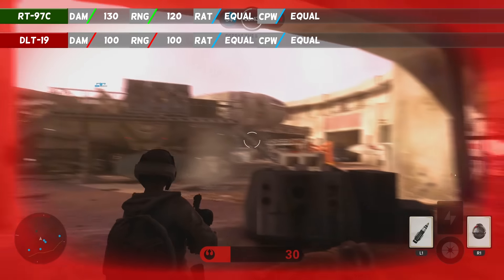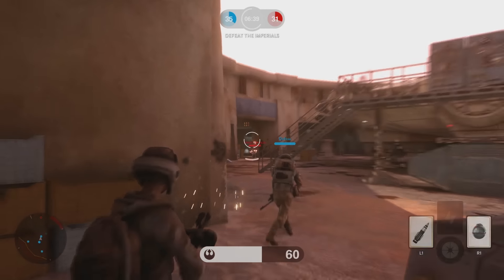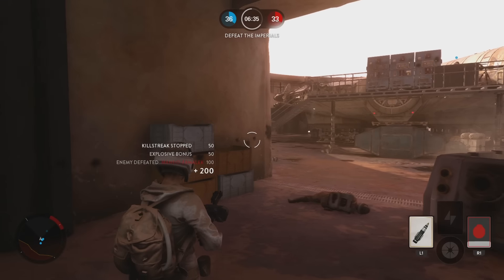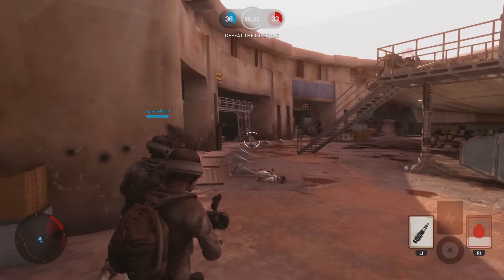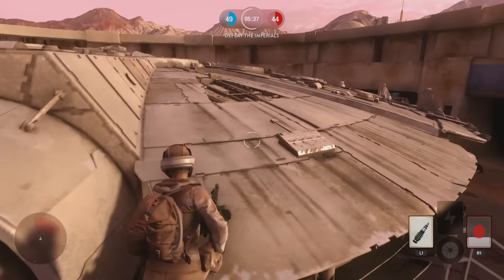This gun dominated the beta but it will soon be obsolete. EA never released the statistics but the DLT-19 must have been the most used gun in the beta together with the E-11. The DLT-19 was good, very good. But there is a new king of the jungle and it's another heavy blaster.